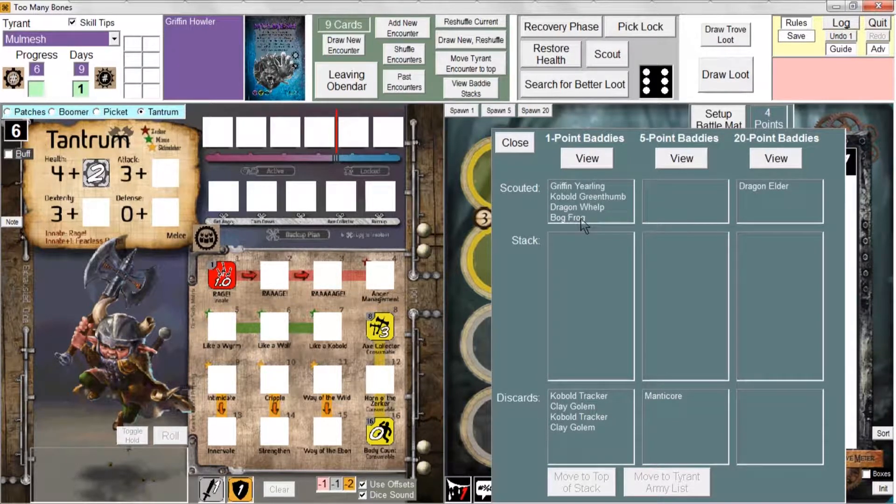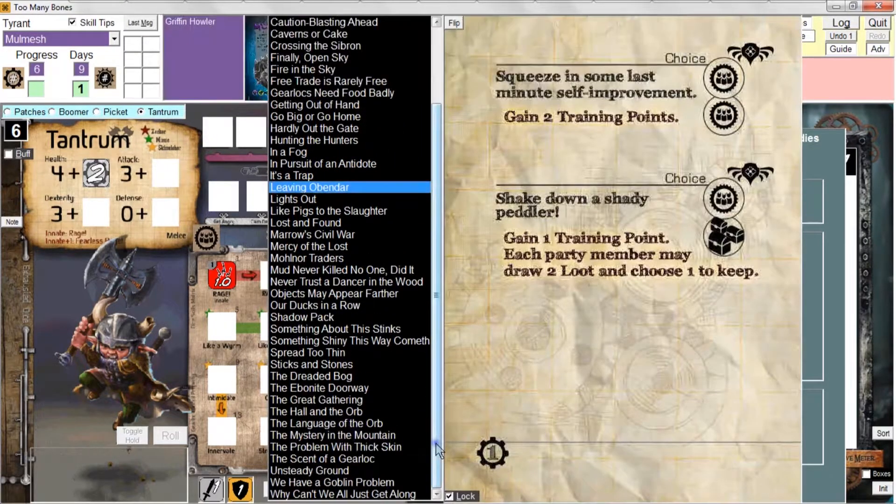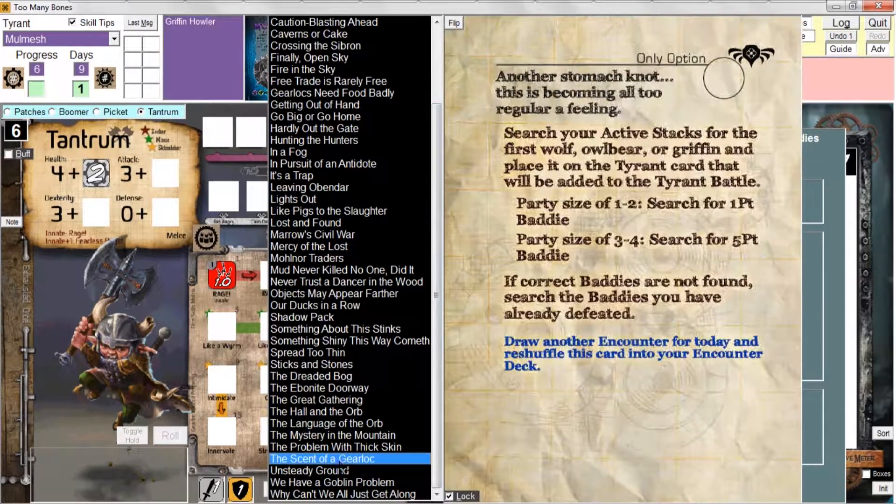If I am instructed to look for a particular type of Baddie, I have to click the appropriate view button to actually view the face-down Baddie stack and then take the appropriate action. For instance, since MoleMesh is our current tyrant, let's look at MoleMesh's Tyrant Encounter, which is a scent of a gear lock. It says that if your party size is three to four — and our party size is four — we should search for the first five-point Wolf, Owlbear, or Griffin and place it on the Tyrant card that will be added to the Tyrant Battle.